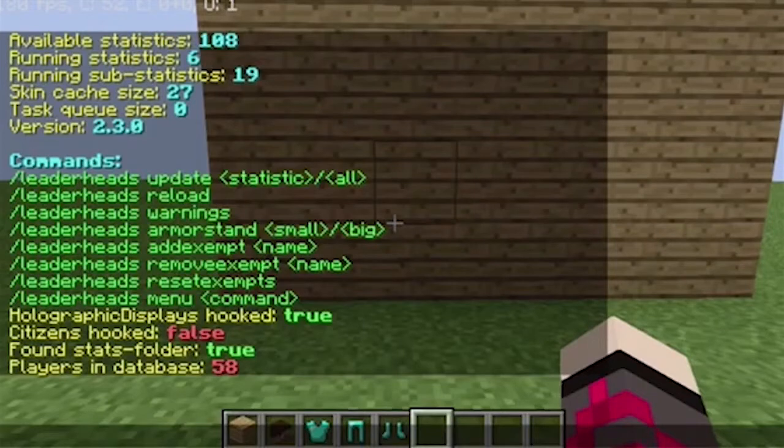It tells you what's hooked and such. So you can create a hologram for this plugin — if you have Holographic Displays it will say true, and if you have a stats folder (which is where it keeps all the stats) it will say true. Players and databases shows how many players have joined the server and been put into the leaderboard — my server has 58. There's also Citizens, which tracks actual players; I don't have it so it says false. Those are all the commands and we'll be using some of them today.